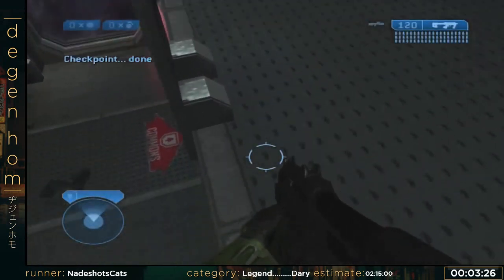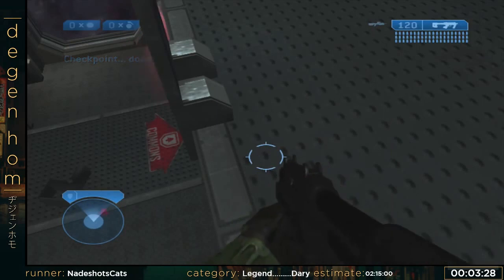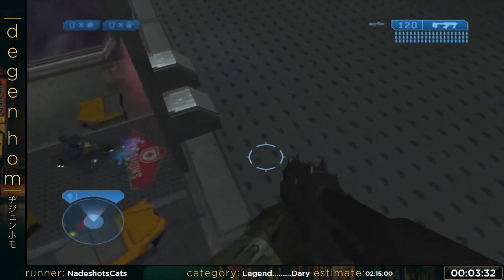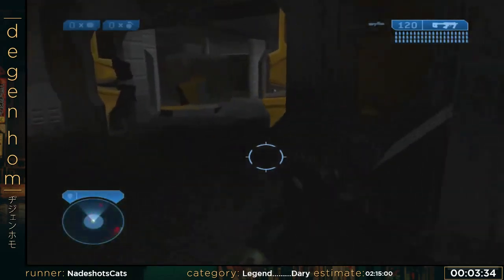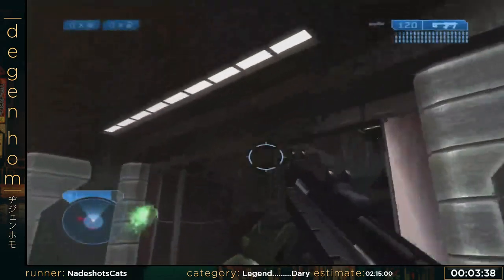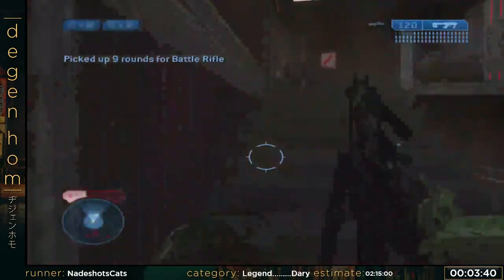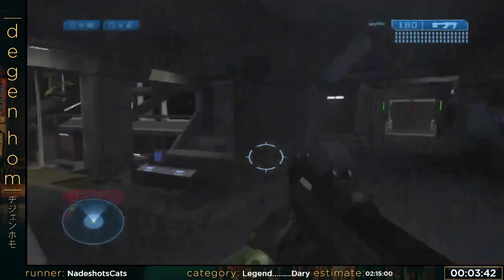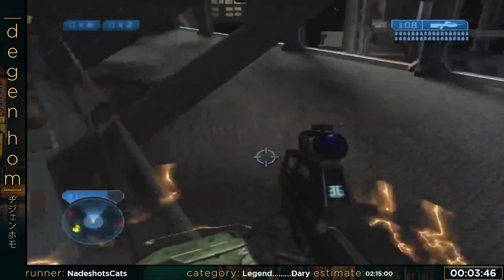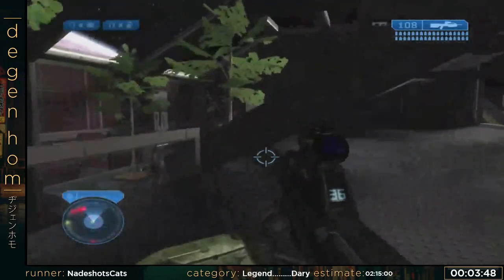I'm on Cairo Station, which is argued to be the hardest level in a full game run. I got a pretty bad spawn here, but we might be able to work with this. Okay, so we're through the first part. That grunt spotted me and I thought it was going to kill — or alert everything to me. Luckily, they didn't alert too quick.